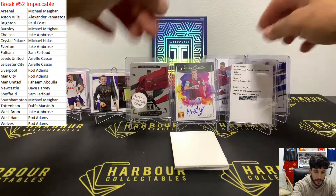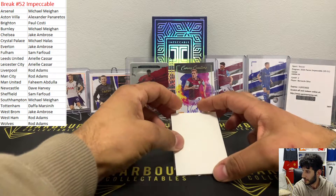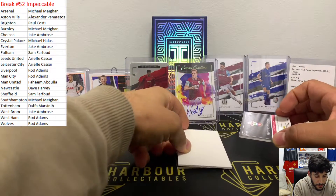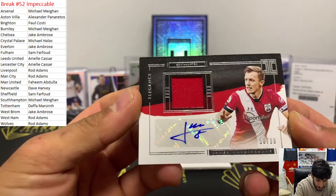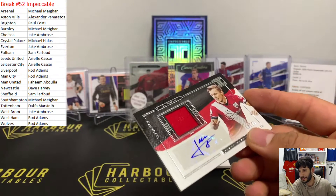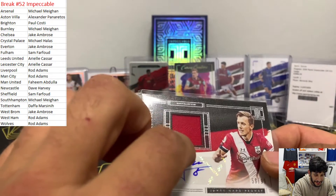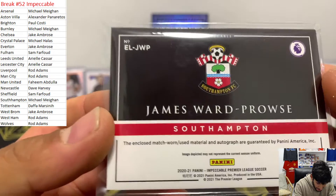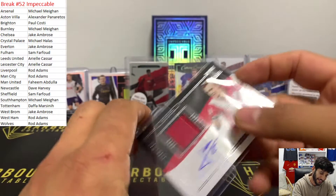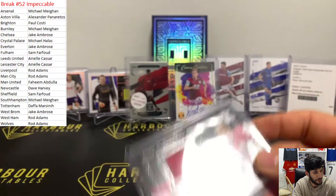Wow, that's nice! Next - for Southampton, James Ward Prowse, 58 of 99. Southampton - that's Michael Megan again, nice! Michael Megan picking up some cards here. It is match worn, and the next card is the case hit - so we did well with this box! 58 of 99 for James Ward Prowse.